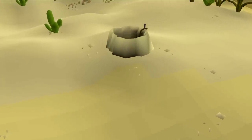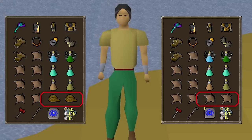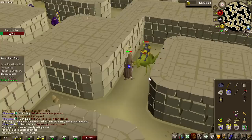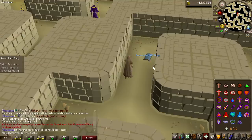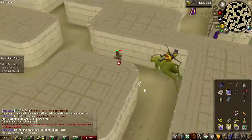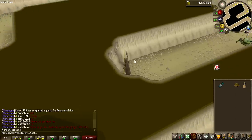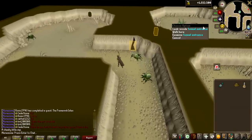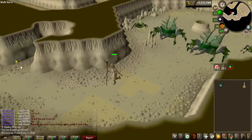Before we get into the grind, we need to complete the Desert Easy, Medium, and Hard Diary for the permanent rope shortcuts at the Calphite Queen. This will save me two inventory slots every single trip. It would have been nice to complete the Elite Diary, but the requirements are a bit too steep. That's the Hard, Easy and Medium Diary completed with a Rune Square Shield as well. Now with the diary done, I used the rope here once and it will stay here forever — before you had to bring one every single time. The second rope is also added, so now it is time to gear up.